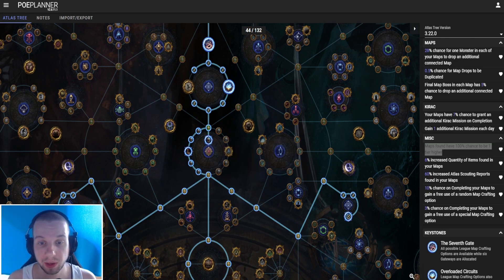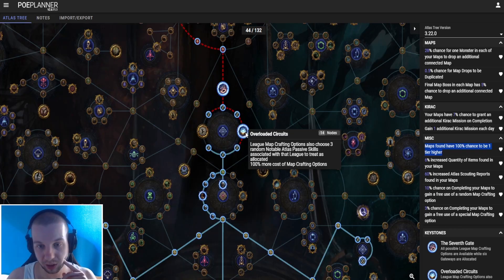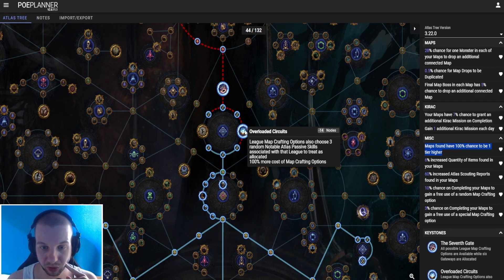Kirak missions are in my opinion a great option to increase your Atlas progression speed. Kirak helps you out with regular maps that you sometimes need, and even offers you unique maps as well, which will save you currency and time in the long run. The next big node that I took is Overloaded Circuits.